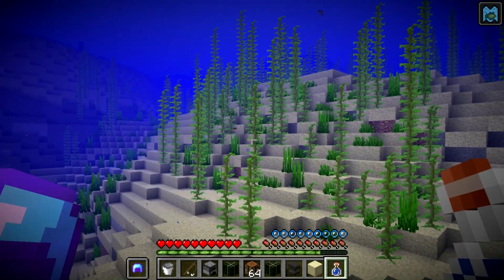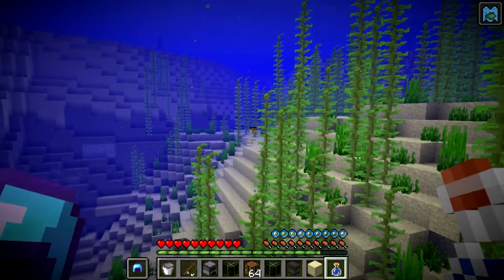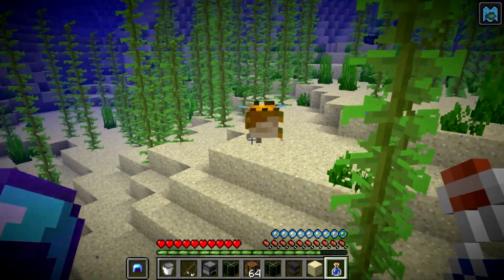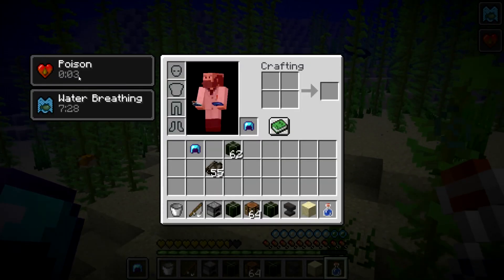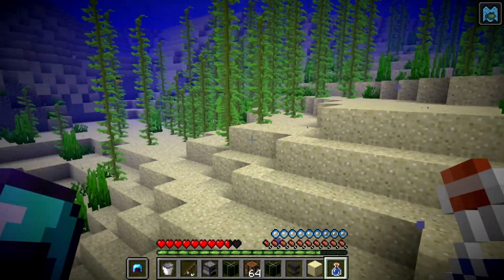I've switched to survival here. I just want to show you what happens when you get too close to a puffer fish in survival. Here's a puffer fish right over here — if you get too close, it'll puff up just like that. And if you actually run into it, you get poisoned for a few seconds. So you have to be a little bit careful around the puffer fish because that will damage you somewhat.